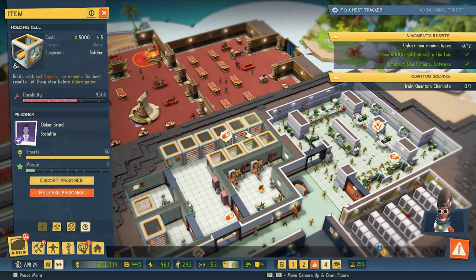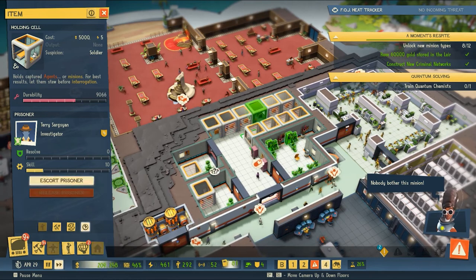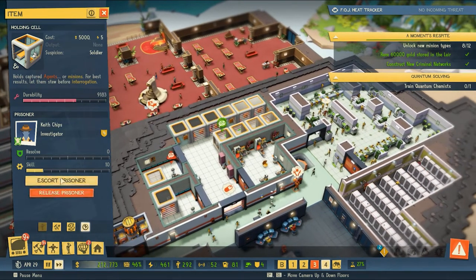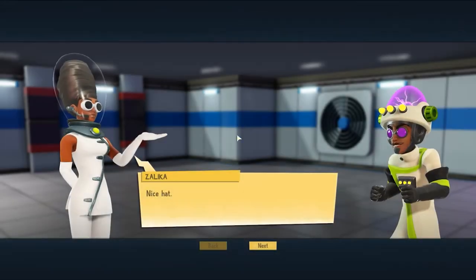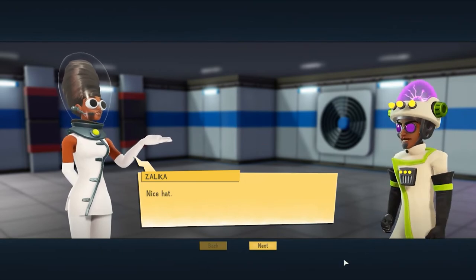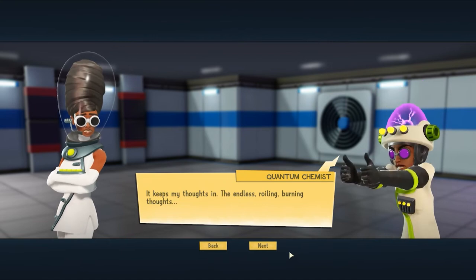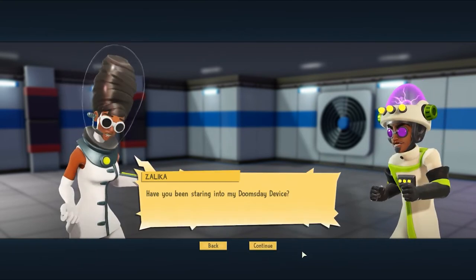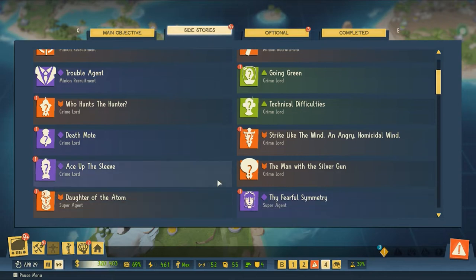It looks like we've got some folks in our prison system that need to be dealt with. We've got our new minion type — this is going to unlock the supercomputer as well as give us the ability to continue to make quantum chemists. Nice hat. Keeps my thoughts in — the endless, roiling, burning thoughts. Have you been staring into my doomsday device?